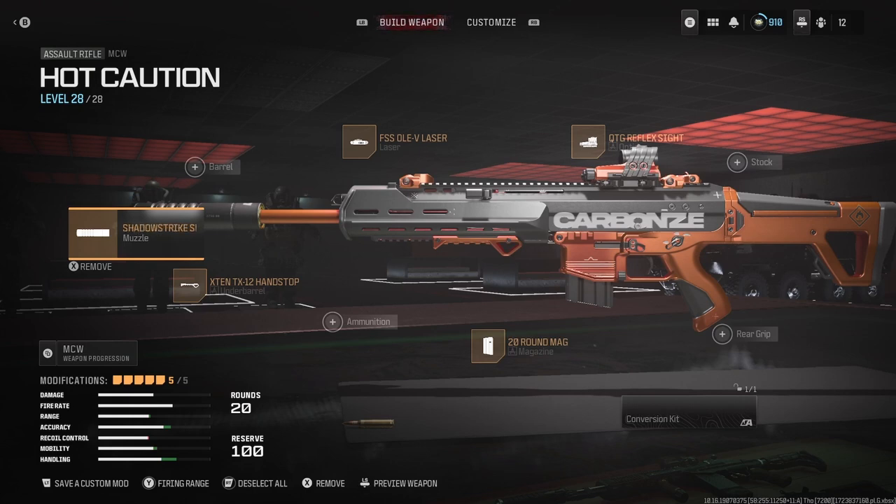What's up guys! In today's video, yes you saw the title — we are getting the MCW green camo. We're using another blueprint because I cannot be bothered making my own class. If you want to copy this loadout, just pause the video and put this loadout onto your MCW.